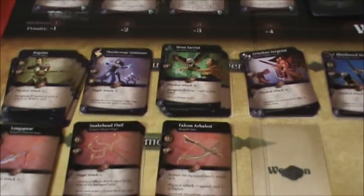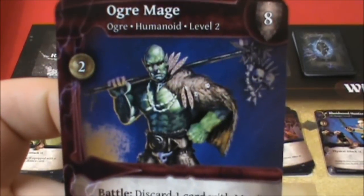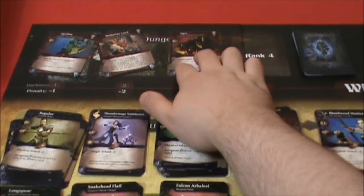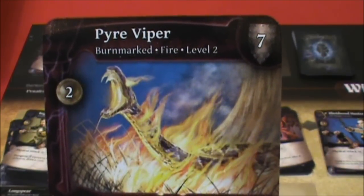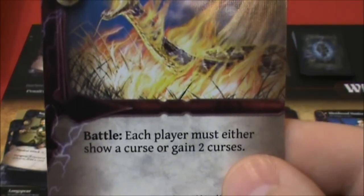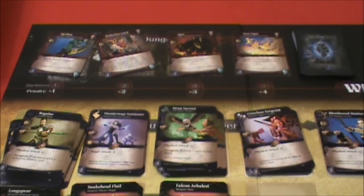That finishes that turn, which is bad news for the village. The Ogre Mage joins in the attack with the Ogrillen and more damage is done to the village. All the monsters move down. We now have a Pyre Viper — each player must either show a curse or gain two curses.